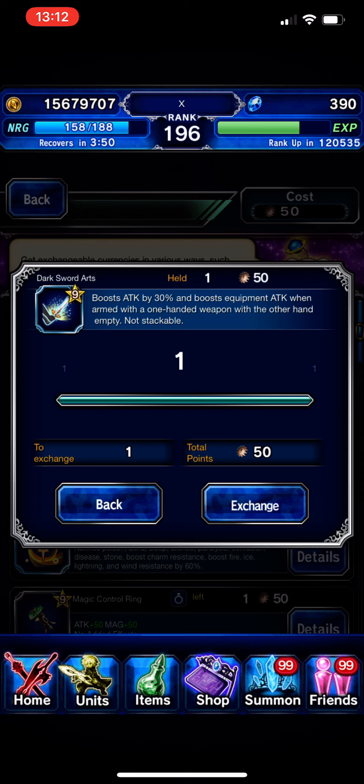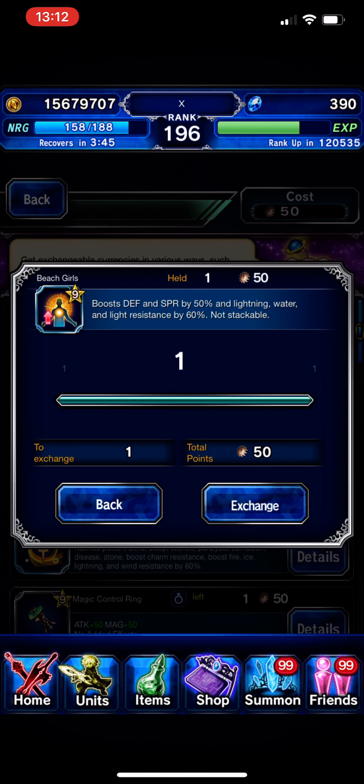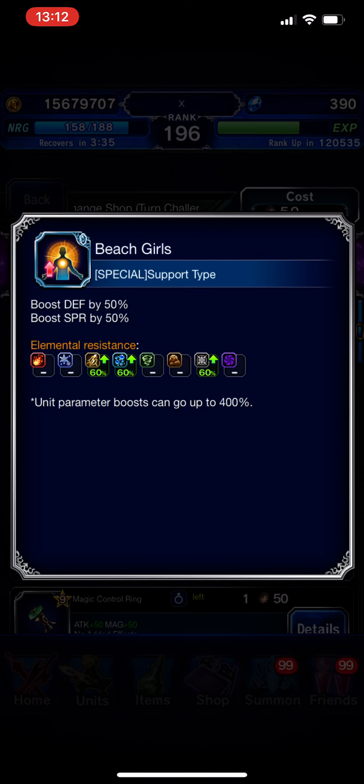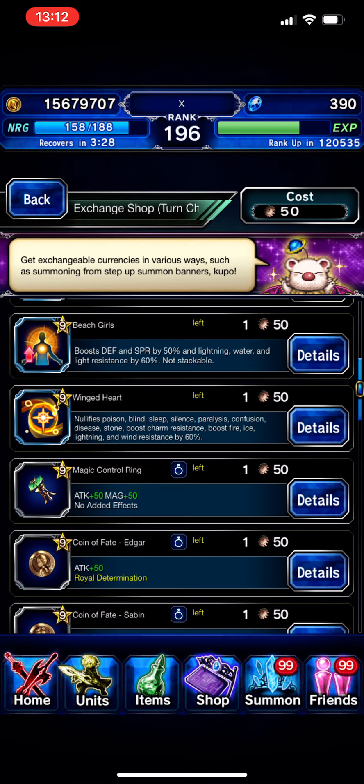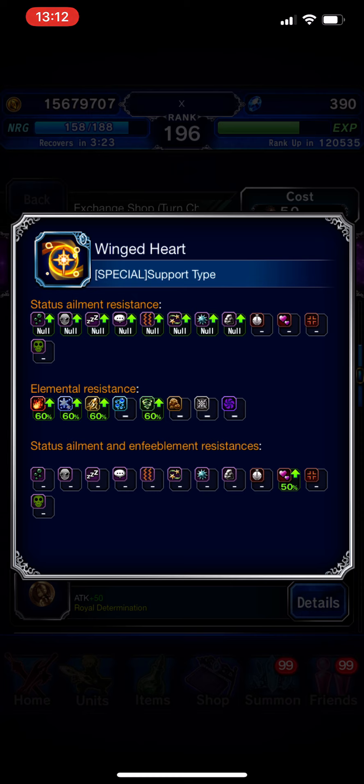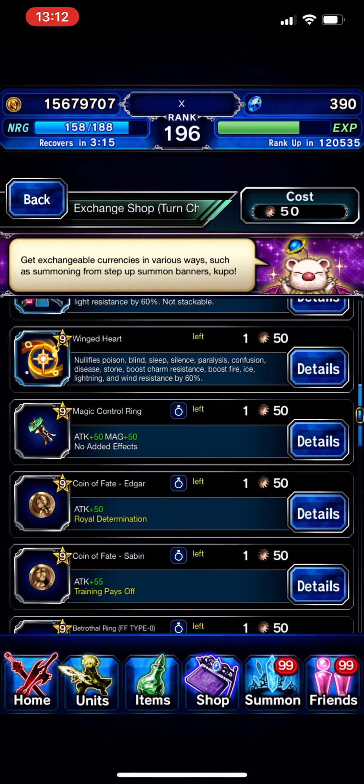Dark Night Dark Sword Art is okay for Arc Star if you don't have any true dual-wield, but I don't suggest you take it. Next is the Bitch Girl accessory — 50 defense and spirit, plus some resistance. It's kind of nice, but if you're early game I don't suggest it unless you have plenty of Super Tiama. Skip. Next, Wing Heart comes with full status resistance — I don't think you should get that either.